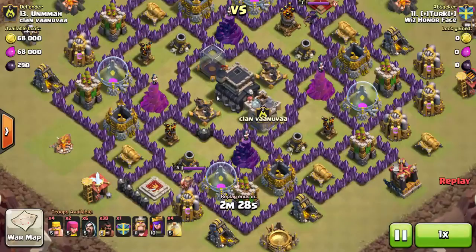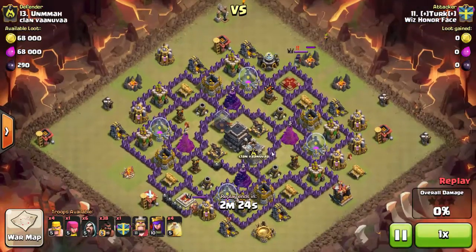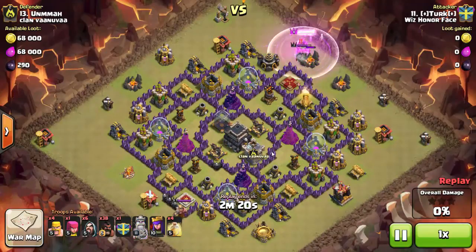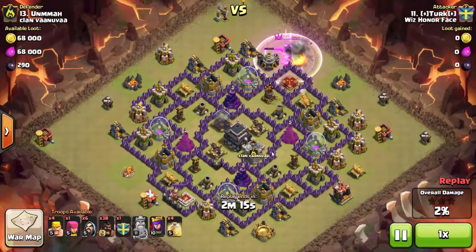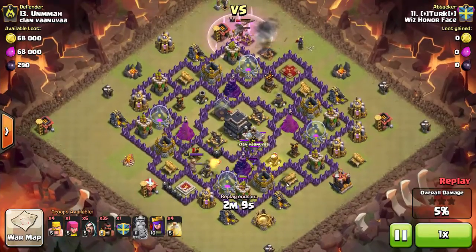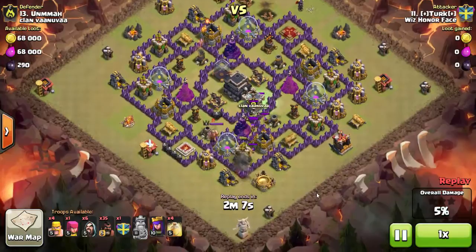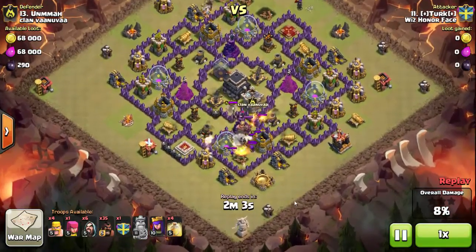Turk is going to come at this base with hog riders — he's got 38 hogs. First thing he does is lure the queen outside the wall and suicide his king on her, using his king's ability right away to take her out. He starts working around the base taking out buildings. A couple hogs come in from the bottom to get the clan castle lure, then he pulls them out and gets them killed.